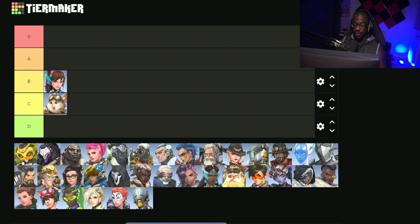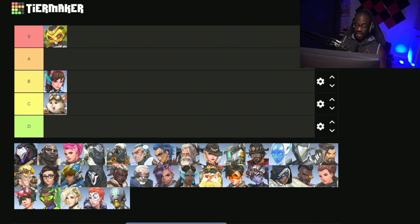Next we have Orisa, who actually just recently received a buff. I think personally Orisa is an S tier tank — the first S tier tank on this list. She is very, very strong right now. One of the reasons is because of one of the other tanks that she counters, and all the utility that she has against them. Also with Ramattra being introduced into the meta, we now have another shield tank, and they just changed the properties of her ultimate to now go through shields, which does make her a lot more viable.